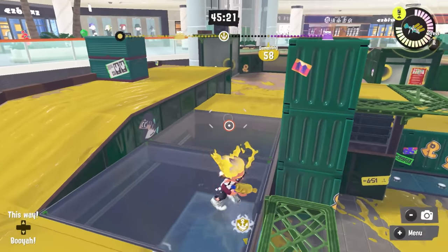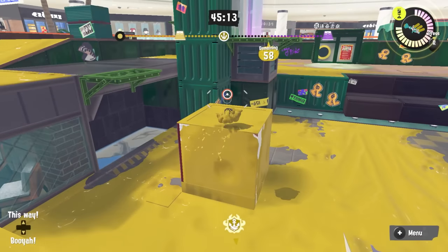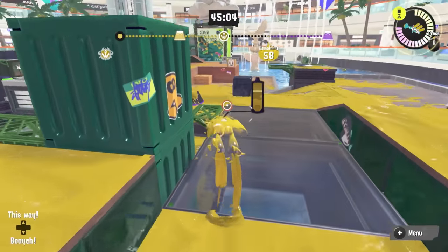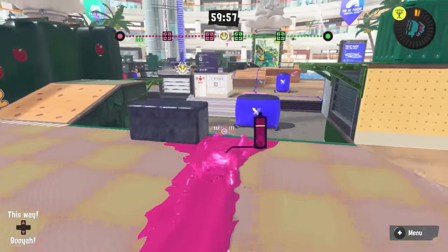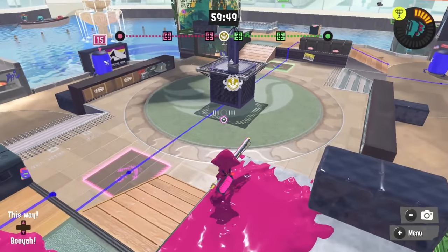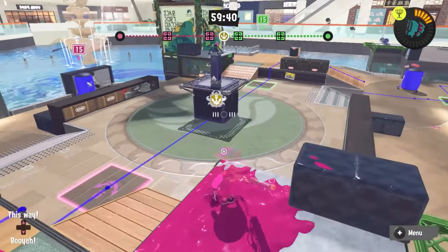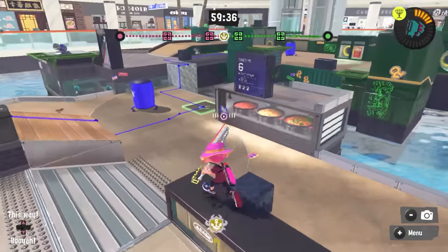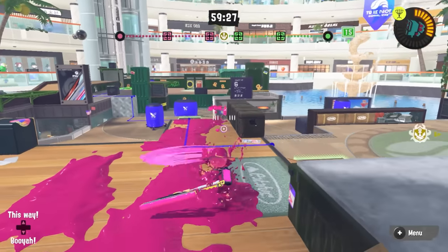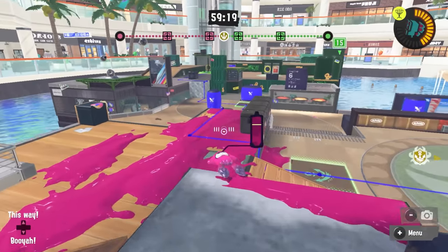Not too much more to say about Splat Zones except that the zone is relatively small. A single Booyah Bomb will cap it by itself if it's uncontested. You're probably going to have to splat enemy players if you want to hold the zone for any length of time — splat enemy players and then move up into lockout positions so you can keep them off. Because if anyone gets onto the zone, it's not going to take a lot of effort to recap it. There's not a lot of inertia in it — it's not something where you can notice somebody's there and react to get them off the zone before they neutralize. They're going to neutralize real quick.